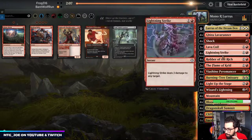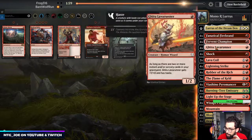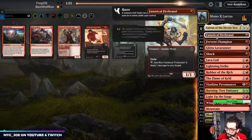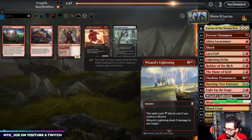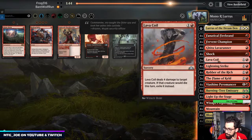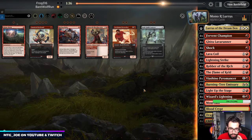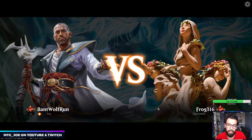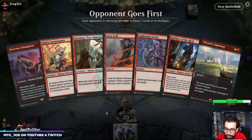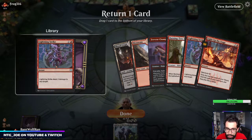I'm going to bring in the Flame of Keld just as refill, and some Lava Coils. Firebrand's probably not that... well, Firebrand could do some chip damage. Shock — I think I want to keep the burn in, just because of Obliterator. Probably just the Firebrands out on the play. Everything else can get to 2 power, whether Fervent Champion's attacking with multiple. Keep this. And I think we put a Lightning Strike back.